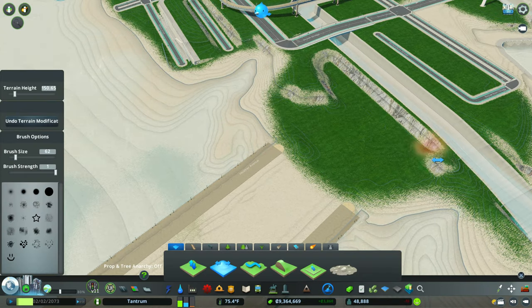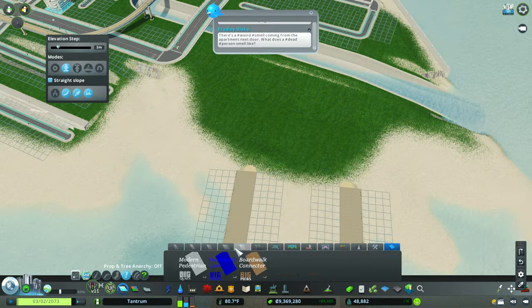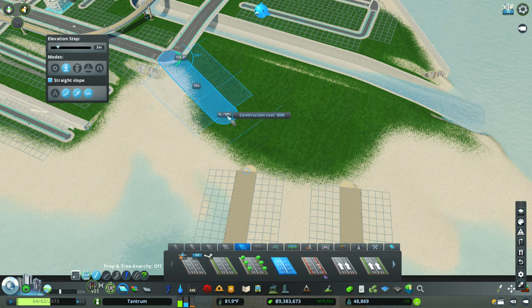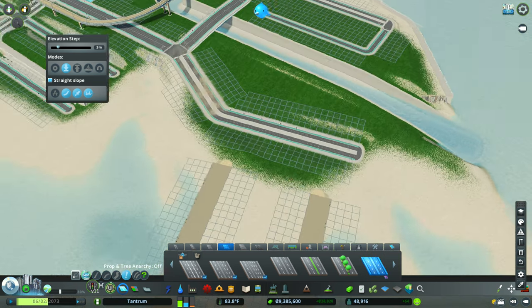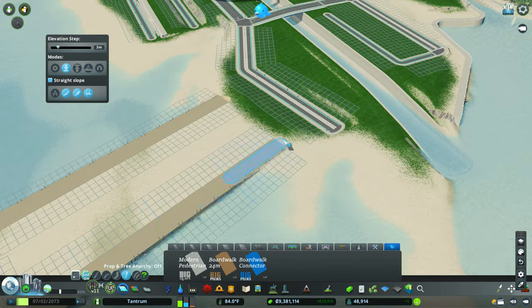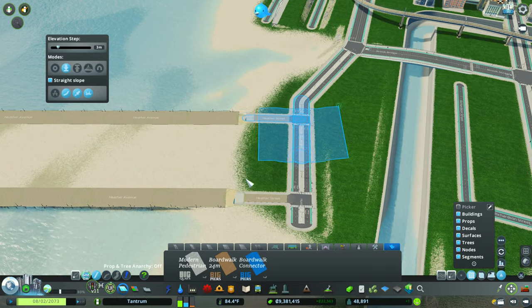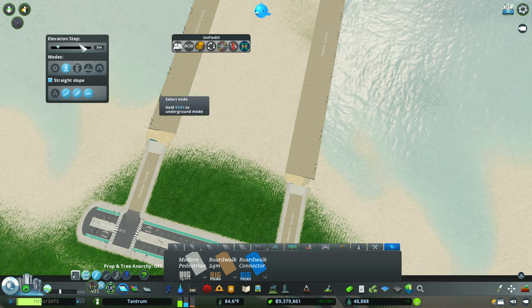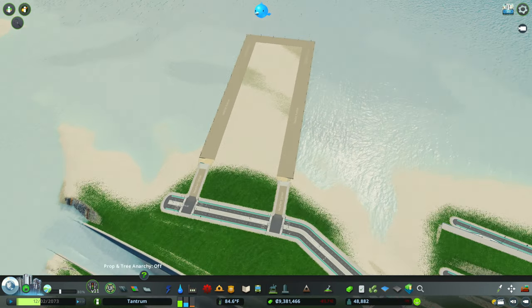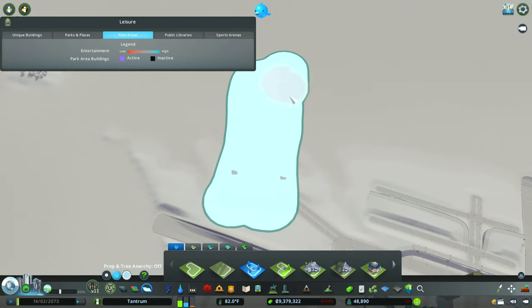Now that we have a pier layout, I want to terraform. What I'm doing over here is trying to create a flat surface where I also soften the terrain, but I want to create an area where we can have hotels, bars, and restaurants where people can visit and hang out. This is supposed to be a tourist destination. As I use the Move It tool, I'm going to have to level out everything and adjust the nodes of the pier.